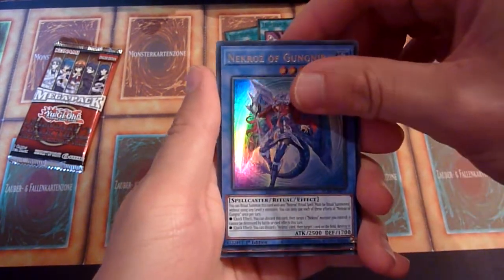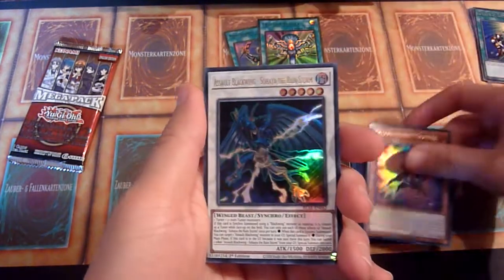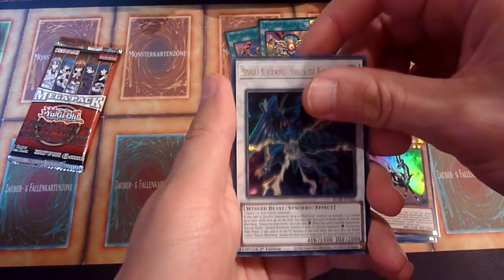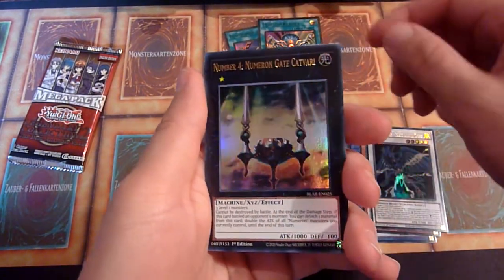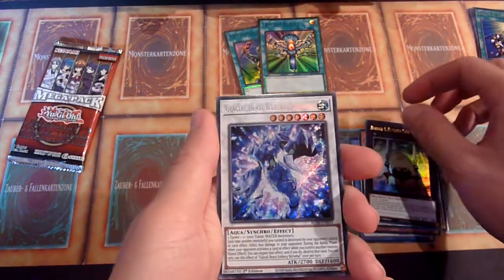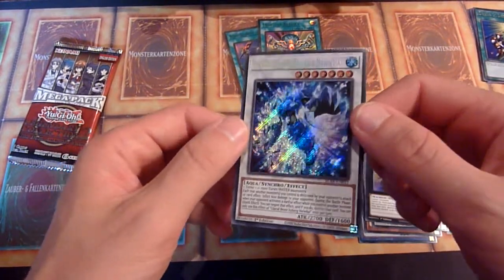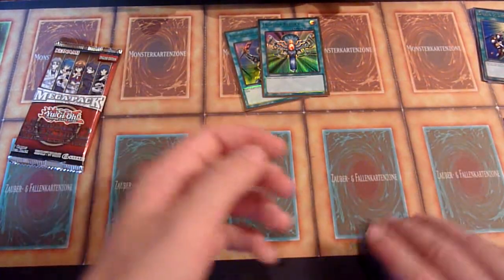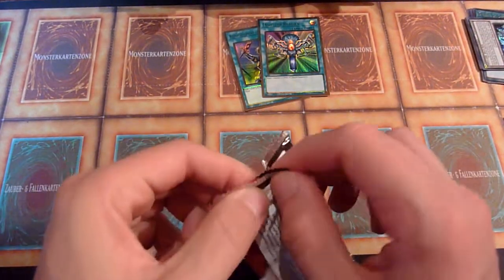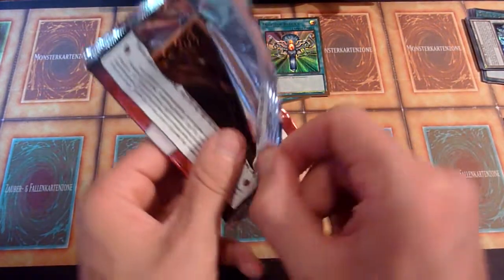Necros of Gungnir. We are at Armageddon right now. A Gazelle. Assault Blackwing — okay, never seen that card before. Number 4. Numeroon Gate. Whatever. And Glacial Beast Iceberg Marwail. I don't think this is any good. A dud pack for Armageddon. But it's hard to get a good pack of that set.